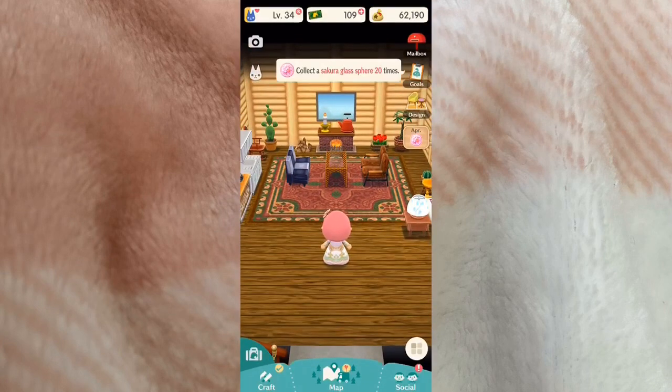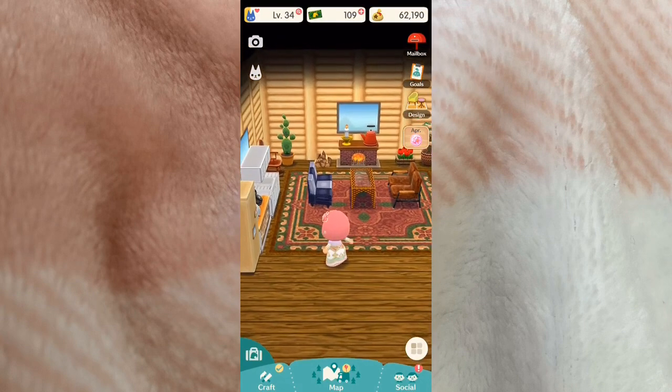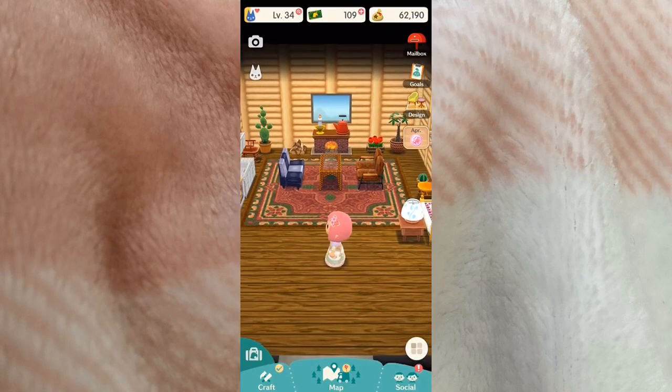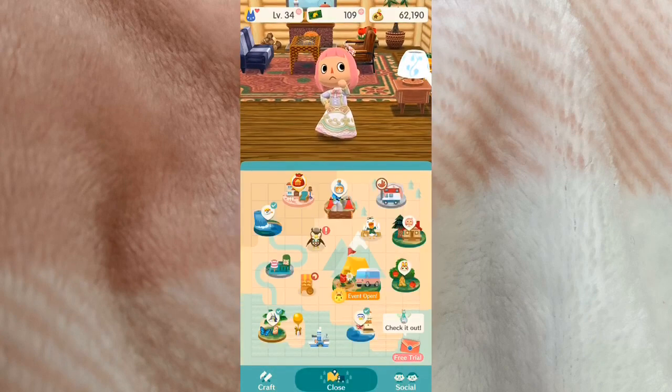This is my cabin — once again not super cohesive but I really like it. I like the little fireplace, and I'm most proud of my kitchen over here. It took me a while to collect all those pieces and I like how it turned out — it's kind of rustic and really sweet.